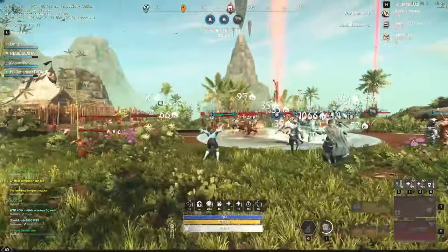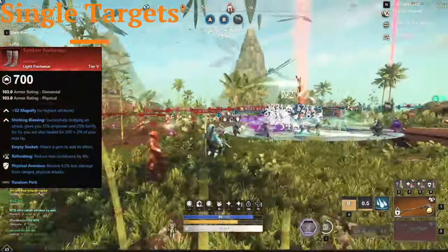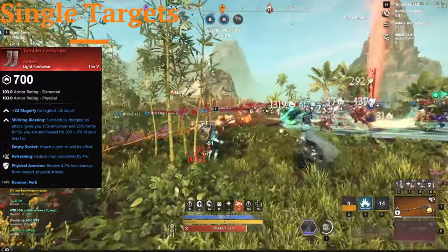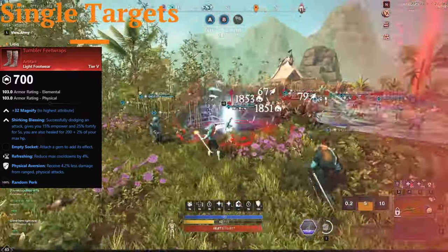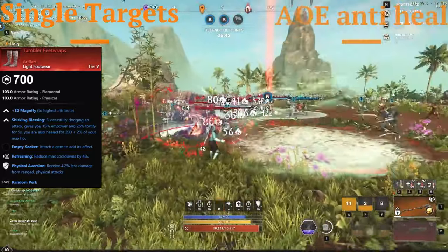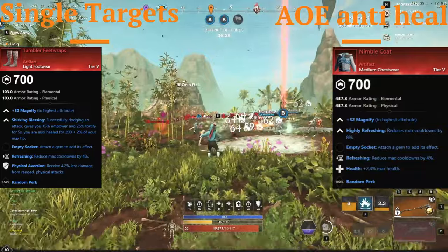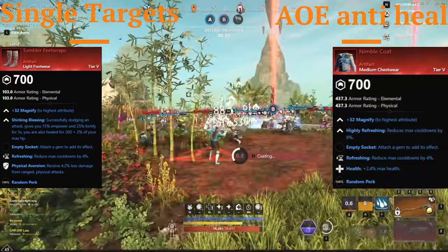For the one that we're gonna focus mainly on single targets, we would want to have the Tumbler Boots, which will provide us with increased healing power and of course Fortify whenever we dodge an enemy attack. While for the AoE mass anti-heal build, we would want to have as much cooldown reduction as possible, and therefore we will go with the Nimble Coat.